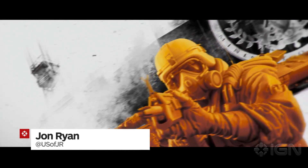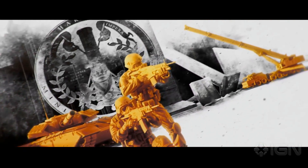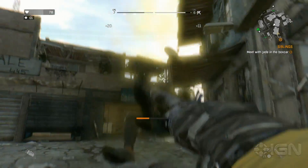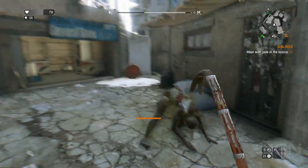What's happening everybody, John Ryan here from IGN and we are taking a look at a handy little exploit in Dying Light. This trick will let you duplicate almost any weapon in your arsenal, which you can then either hang onto to use to run around bashing zombies, or sell for cold hard cash.